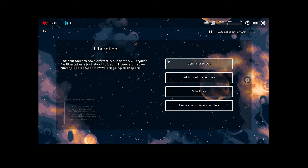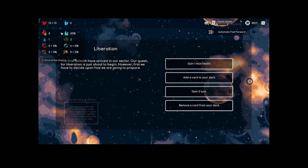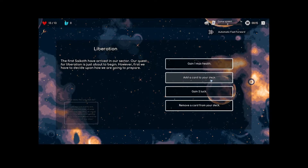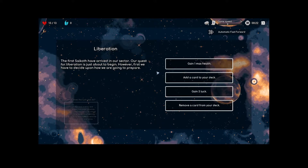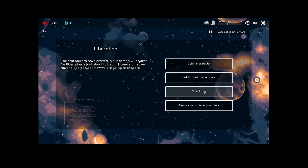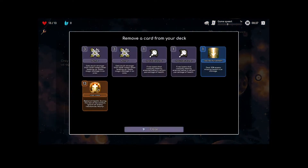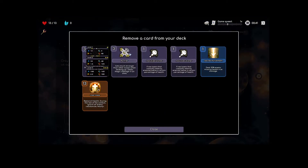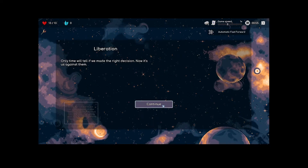At the start of every run you get to choose between one of these abilities. Holy Calf gives one max health — not that exciting, we already have 13. Adding a card to your deck is also not really necessary since we get a card after every combat. Gaining three luck affects our crit chance, and we can remove a card from our deck, which is what I'm going to go with. We only have six cards but two copies of this three-cost card. Three-cost cards are really hard to cast in the early game, so we're just going to cut the Purifier.